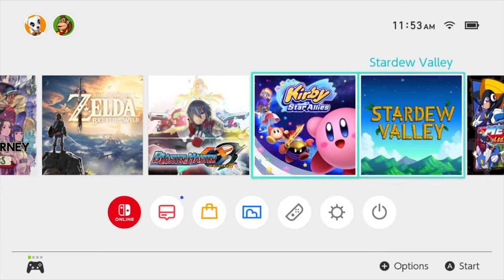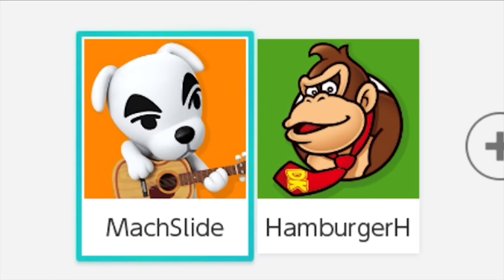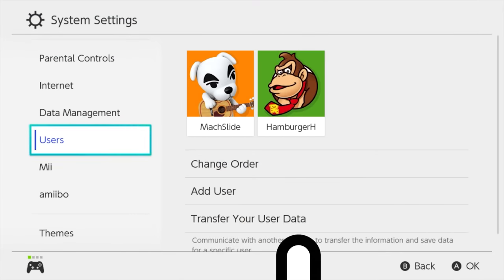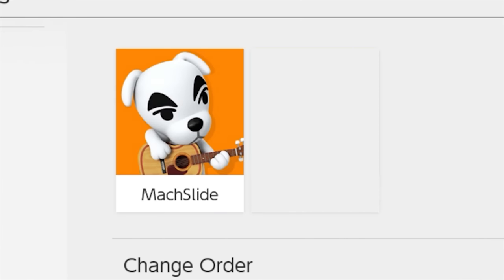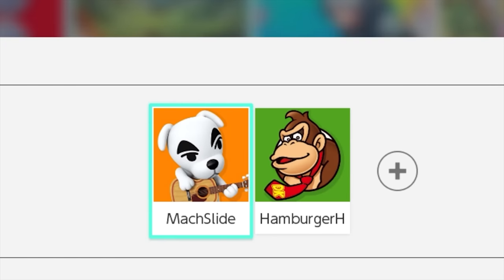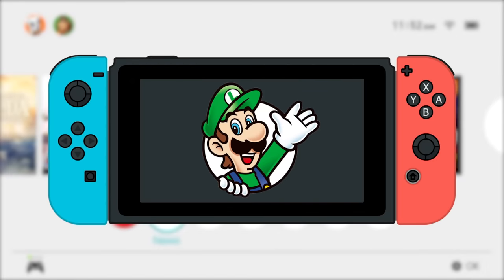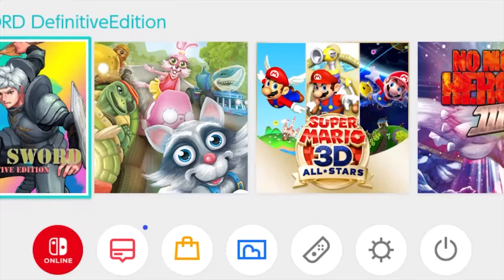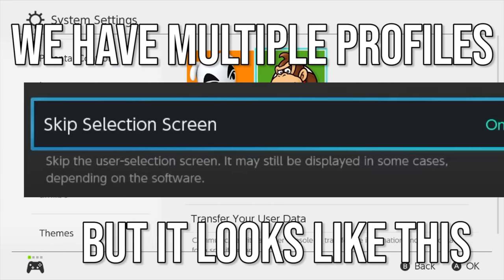At number six is the skip the profile selection screen on Switch option. You ever find it annoying to select which profile you want to use every single time you start a Switch game? Some people like it, some people don't. It is possible to actually turn it off, with some caveats. The big one is you can only skip this screen if you only have one profile — it won't work if you have more than one or only a guest profile. But for many people who own a Switch and only use one profile, this can make things a little less annoying. Just go to System Settings, then Users — that's where you find the option to skip the selection screen. Turn that on and you're good to go.